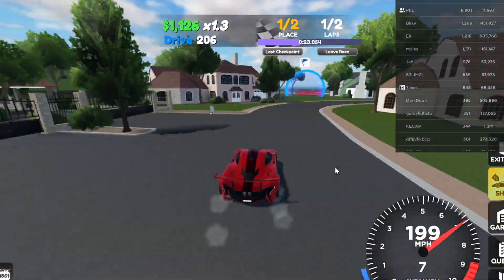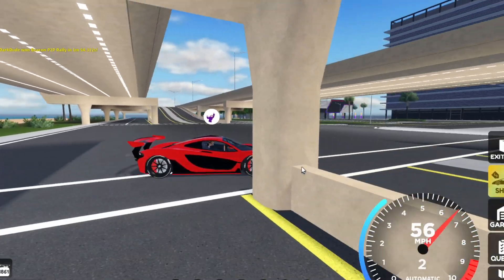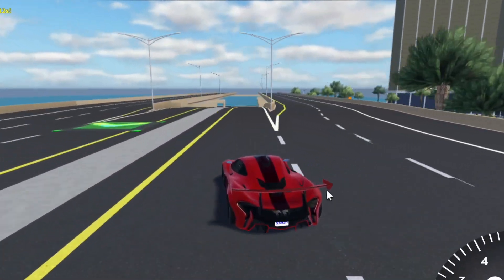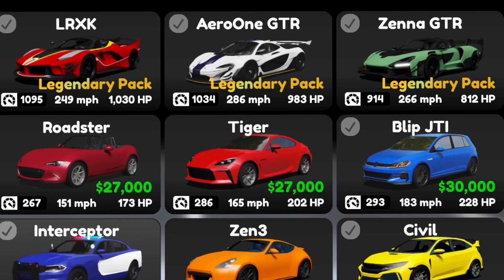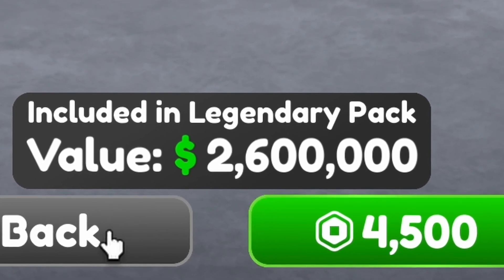The following cars actually got refreshed. There is a new race called River Jumps and it's been added to the queue, so you can vote for it if you want. Unfortunately this game does not support nighttime anymore, however next week's update will include a setting for that. Lastly, the Legendary Pack cars are finally back, still set at the fairly high price of 4,500 Robux.